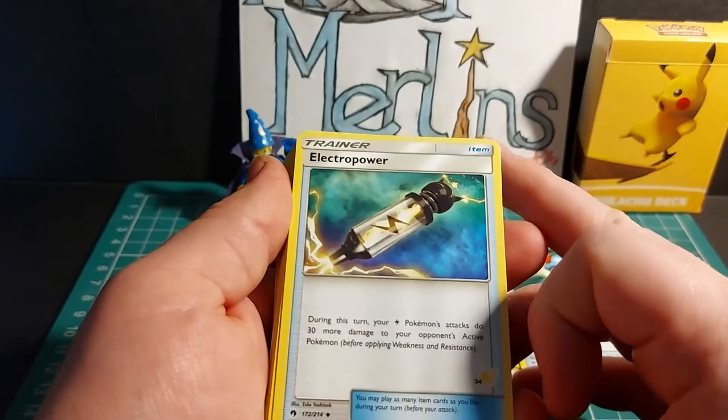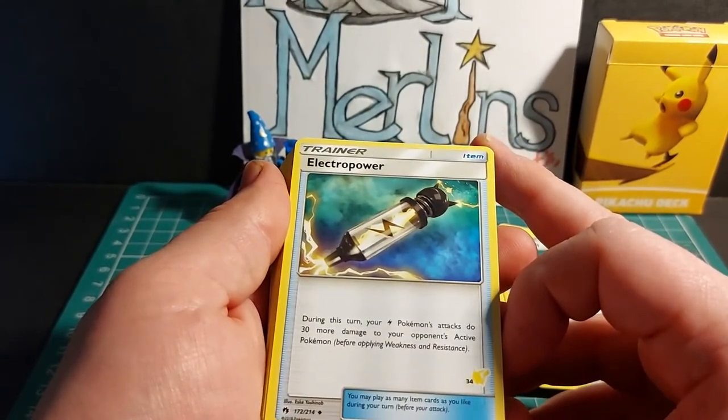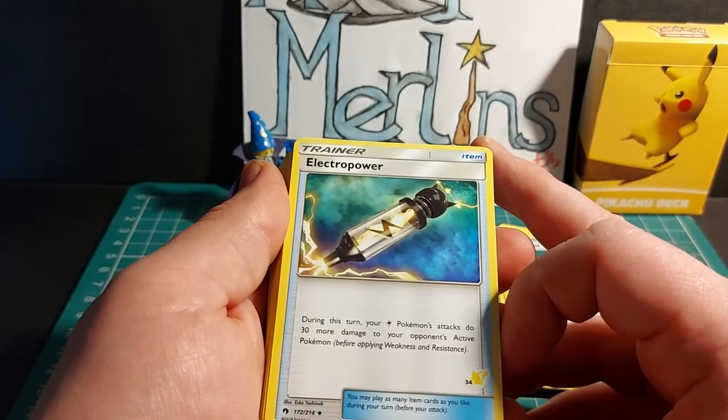Electro Power — item card. During this turn, your electric Pokemon's attacks do 30 more damage to your opponent's active Pokemon. Play before applying weakness and resistance.